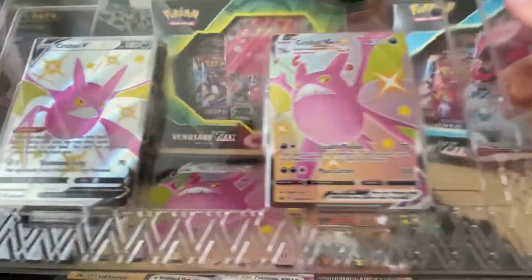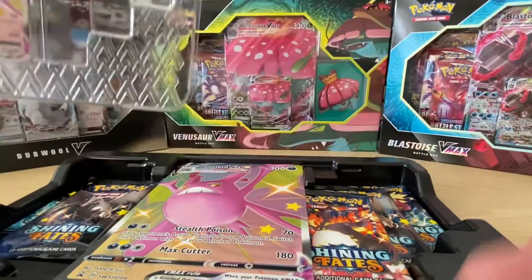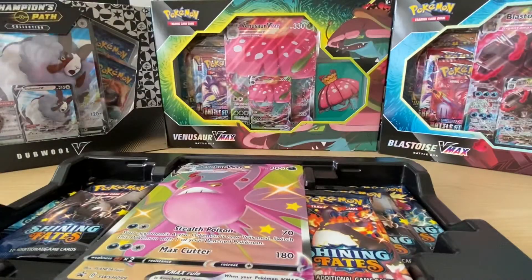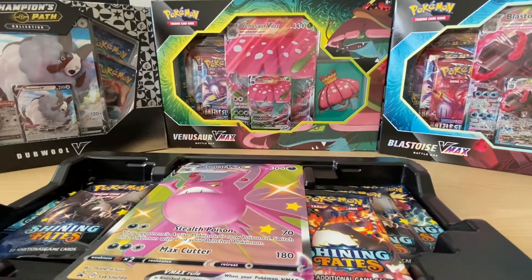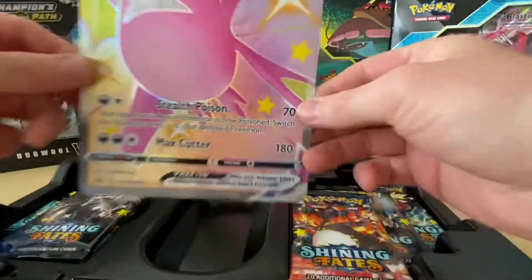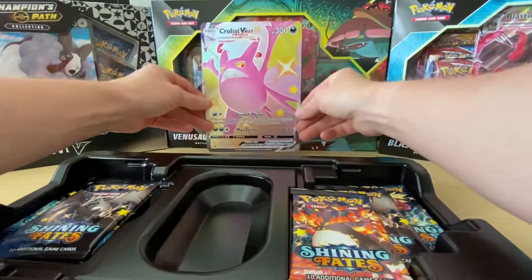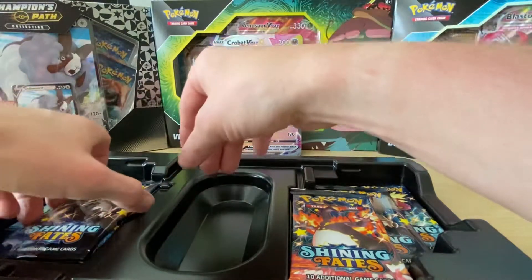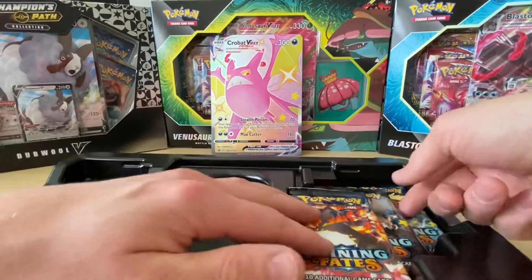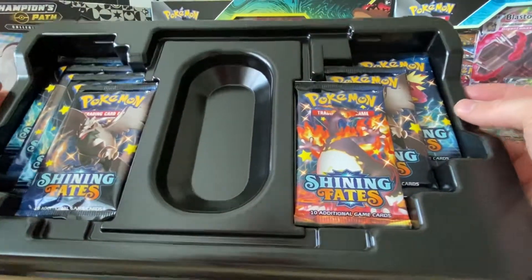All right, so that's the Crobat V and the Crobat V-Max. And you can't see it, but there's a marker up there as well. Just lift this card down - that's a big V-Max card. So I'll just stand that up. The card has actually just slipped down on that one. Yeah, so all the cards are actually there. So that's great.